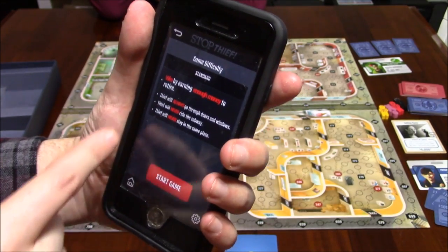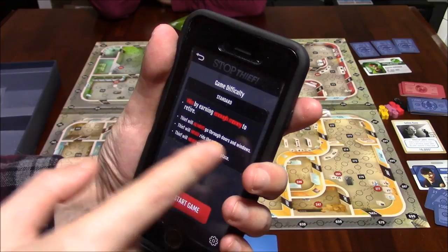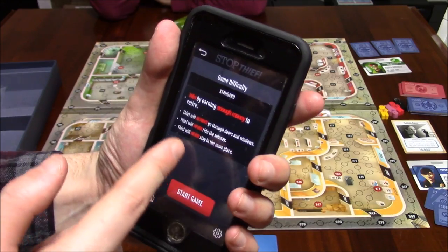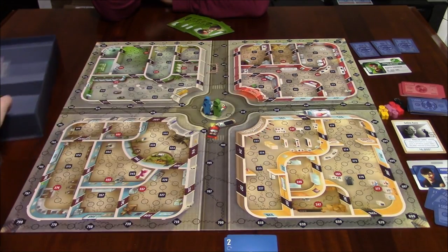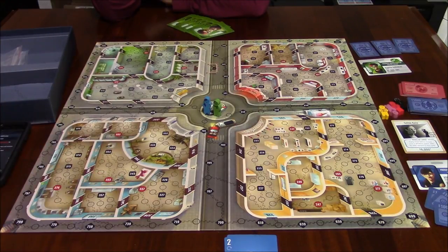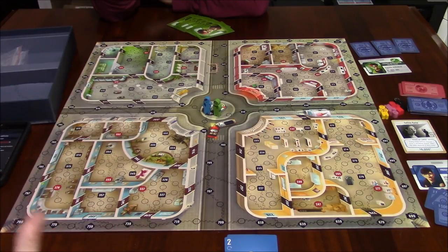If we go Stop Thief, the game difficulty is on standard. Win by earning enough money to retire. The thief will always go through doors and windows, will never ride the subway, and will never stay in the same place. The app will track where the thief is, and it's up to Idalee and I to try and catch them. It's not a cooperative game — we're not working together. The objective is to earn enough money to win.